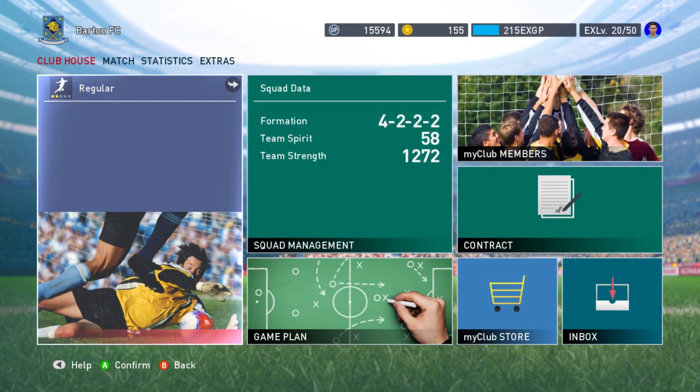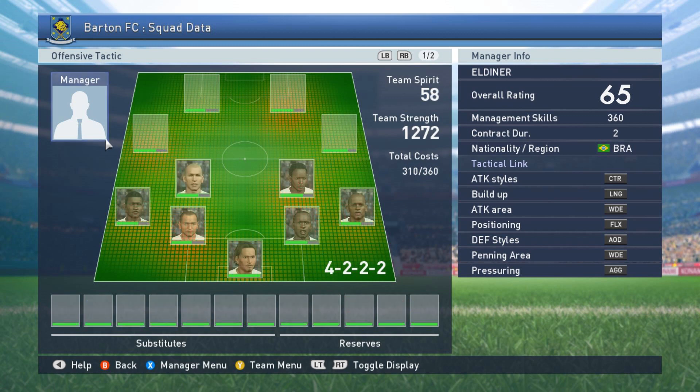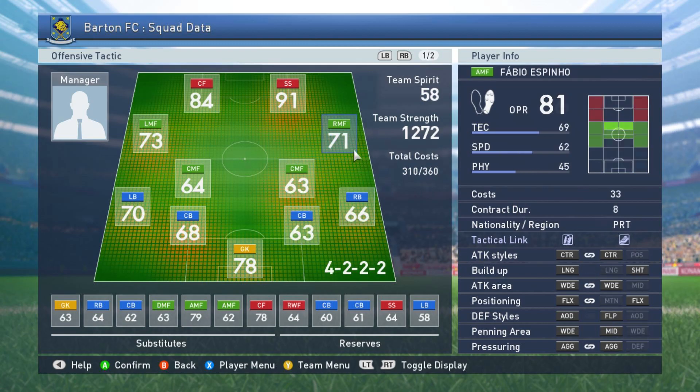So anyway, let's go through the Clubhouse and what you can do. 'Regular' is just versus the computer - 1v1 you versus the computer with your squad. 'Squad Management' is where you check and change your team - defensive and offensive tactics, stamina, regular tactics, positions, and stuff like that.